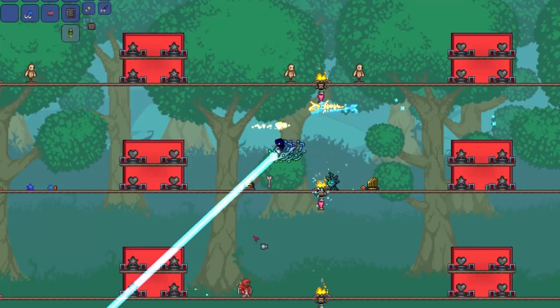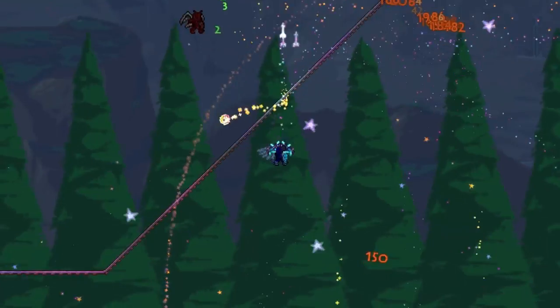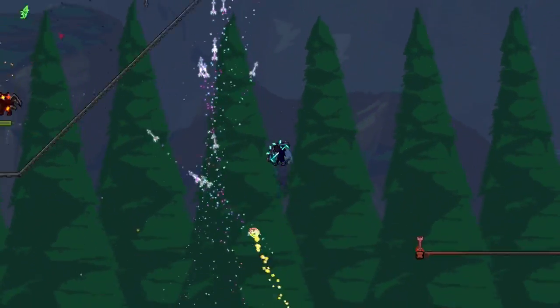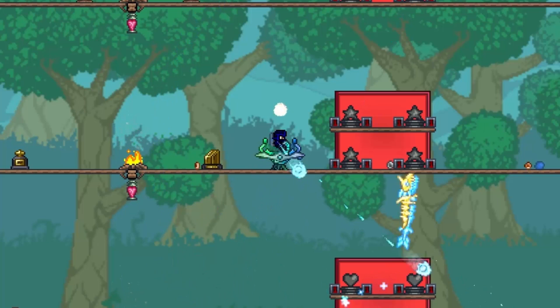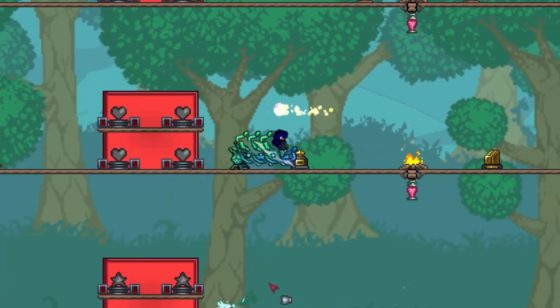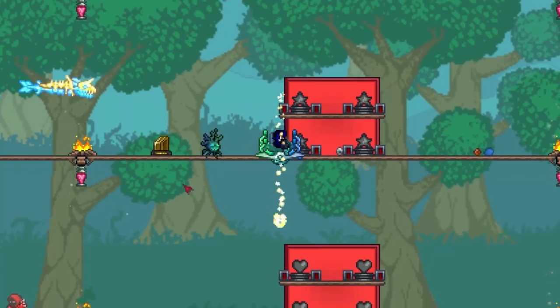This item is a drop from the Martian Madness event, although I'm not entirely sure who dropped it because I didn't see when it actually dropped — although I believe it is the alien ship. Don't know for sure though. This item, called the Charged Blaster Cannon, is a magic weapon and it has been previewed in trailers and stuff before.